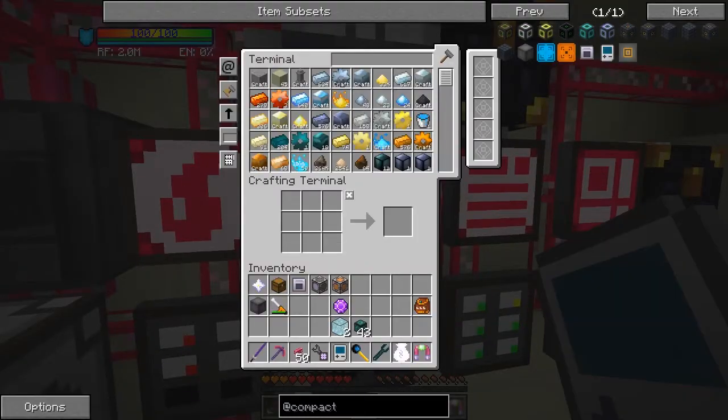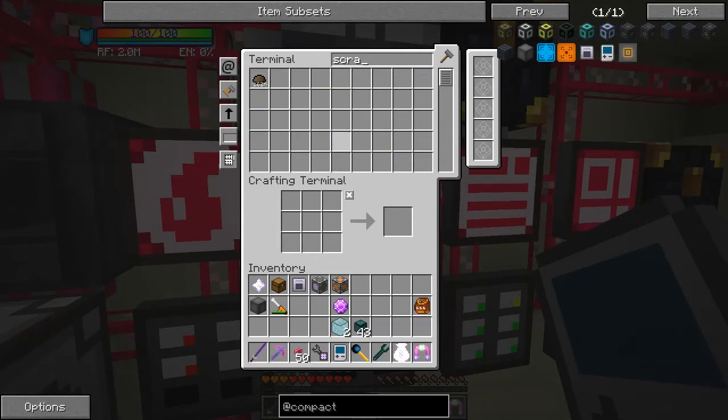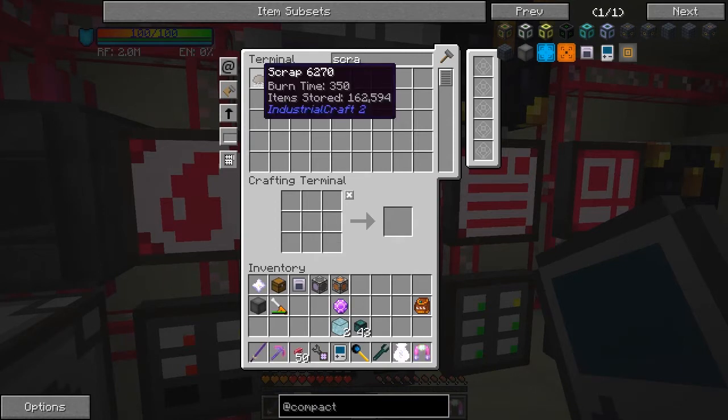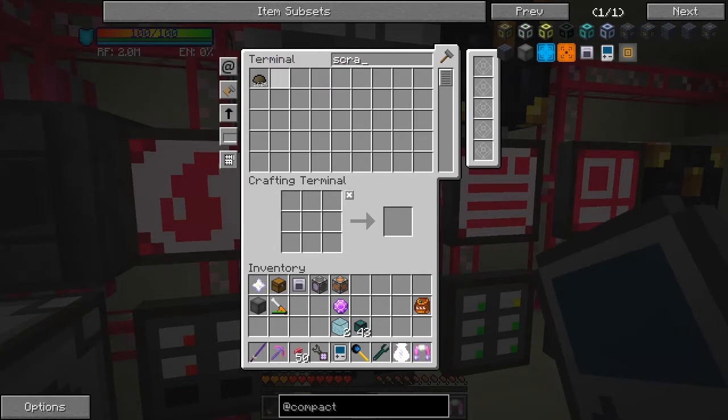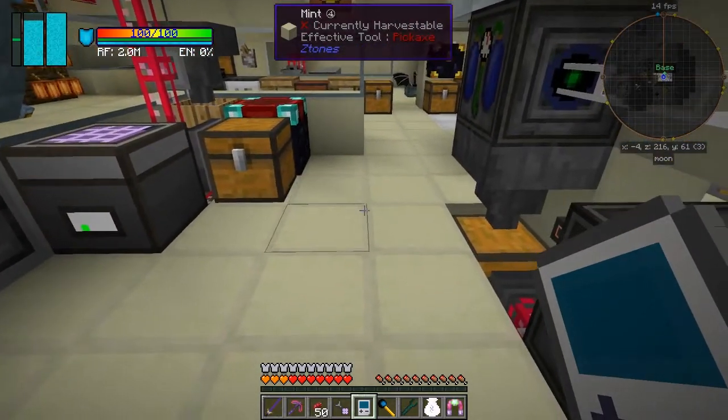The reason I'm doing these semi-tutorials is because scrap, which I need for UU matter, takes forever and you can't speed it up very much — it's power dependent. The more power you've got, the faster you can make scrap. We've got a lot of power. I could increase the rate by making more lasers and putting more lasers on, but generally I don't want to do that because this part of the pack is a bit of a drag anyway.